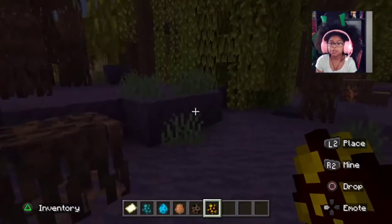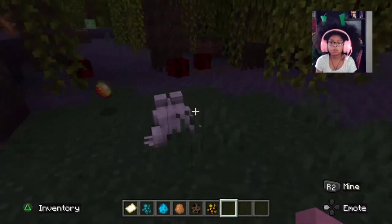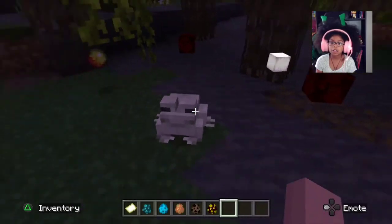First we're gonna need a magma cube. There are smaller ones, and we're gonna watch the frog - look, it just ate one.